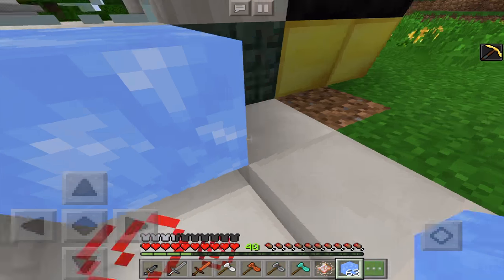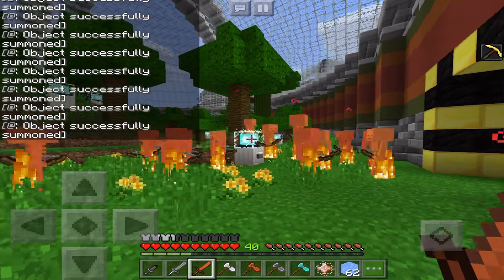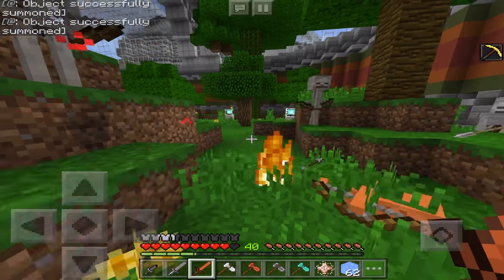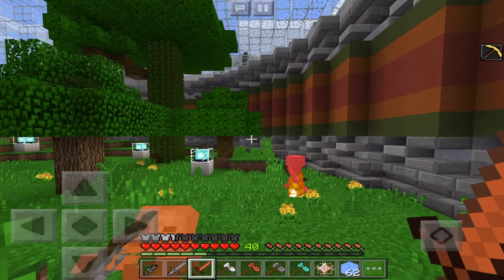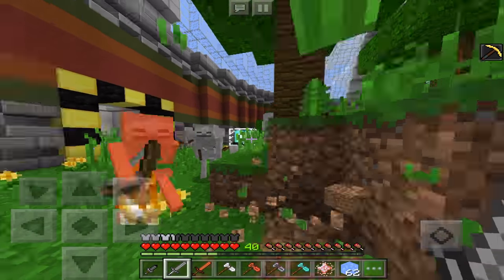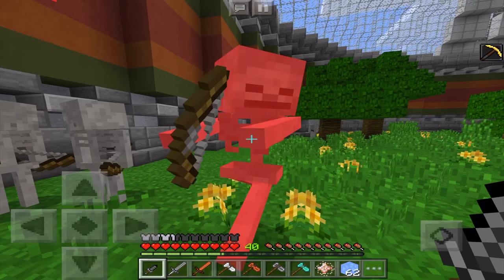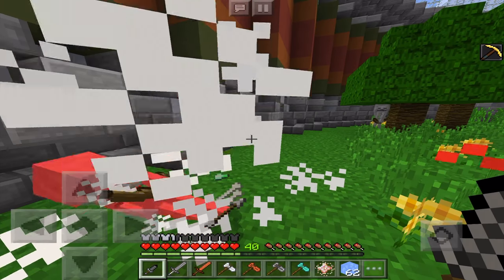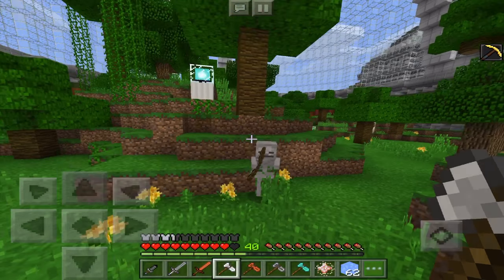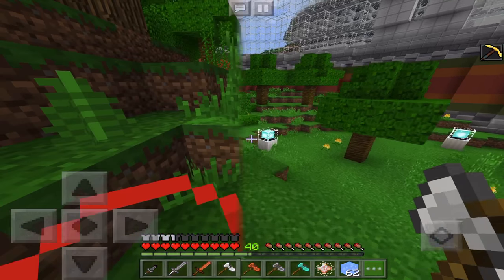Let's try out the weapons on mobs. The bronze sword is actually less powerful than a diamond sword, which makes sense since it's bronze. The steel sword is one hit — it's a pretty good weapon. The soul dagger appears to set enemies on fire, which is pretty cool. The multi-tool also does some extra damage.